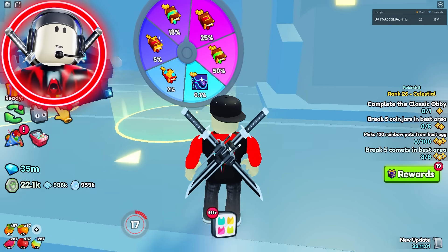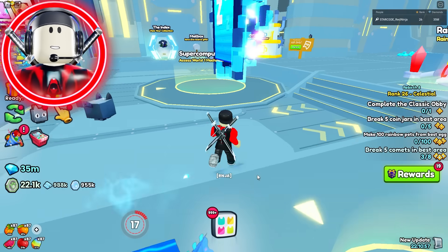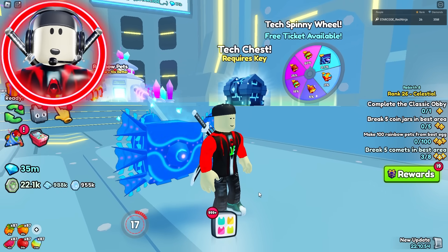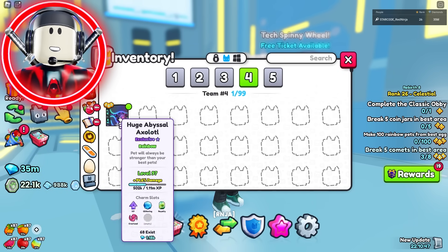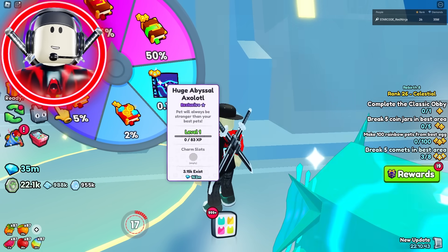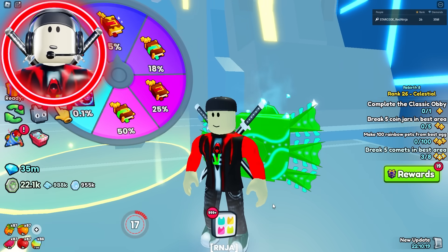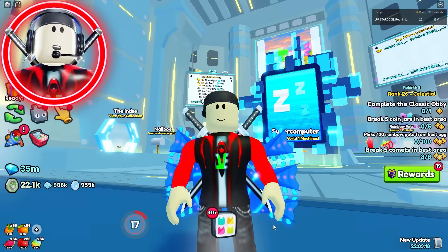Next up on the list is the Tech Spinny Wheel pet, which is the Huge Abyssal Axolotl. This is easily one of my favorite pets in the game — I love it to death. However, the rainbow version is incredibly rare. There's only 68 of these that exist in the entire game. To get the regular one, there's only 3,000 that have been hatched since Tech World came out. As far as Spinny Wheel pets go, the Abyssal Axolotl is one of the hardest to get in the game for sure.